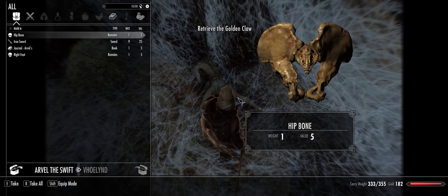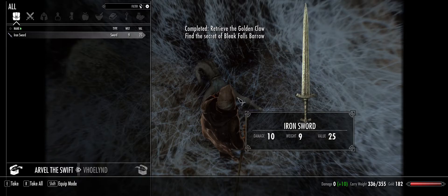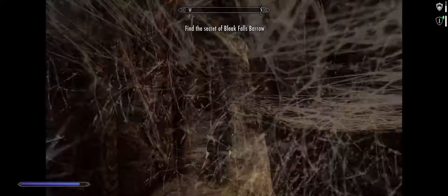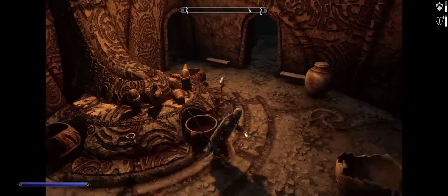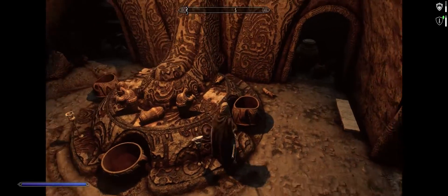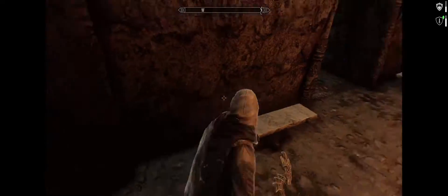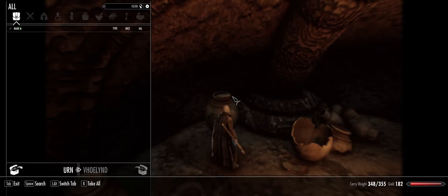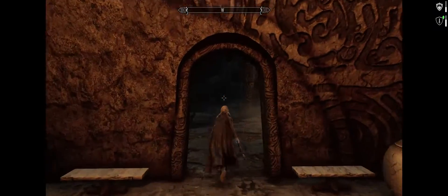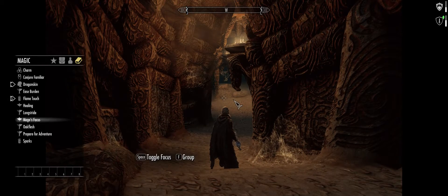Read that, dig it, leave that. When it comes to fighting the draugr ahead I'm definitely not using this staff — it's too slow. It doesn't do much damage. Compare the damage it did to the frostbite spider against the flaming hands: the flaming hands did about three times as much damage. Draugr are weak against fire, so they'd take even more damage from fire. On that note, going back to Flame Touch.